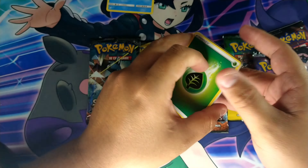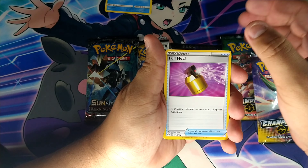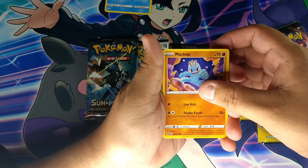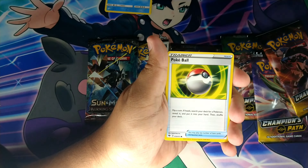We get a Loop Energy, a Stadium, an Onix, a Phone, a Full Heal, a Hat Arena, a Munchkin, a Pokeball, a Kakuna, and a Lippard.